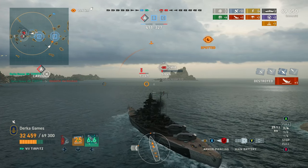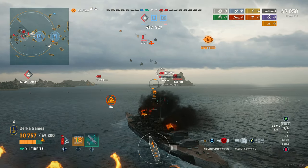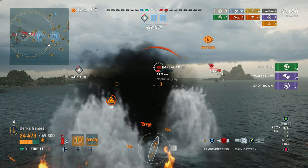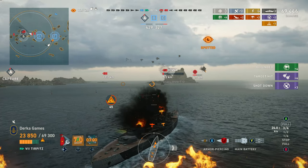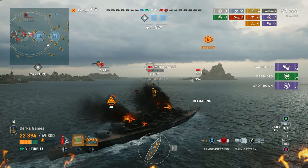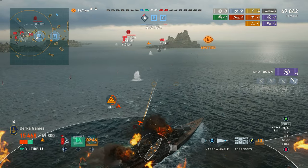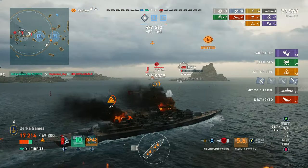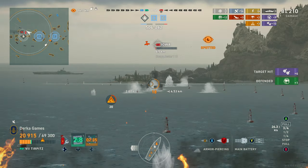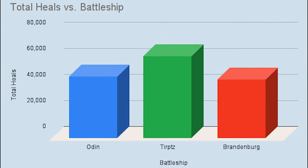These are the cold hard stats — objective information on how each ship performs in each category. Now for my opinion. These boats are very, very similar, but at the same time quite different. My overall picks are: number one, Tirpitz; then Odin; and finally Brandenburg. Considering their very nature as tank-and-brawl battleships — up in your face with secondaries, torpedoes, and the like — having a lower HP amount is a detriment. Tirpitz is the clear winner here: 10k more health to start with, and heals that are way more effective. Five heals are good for 63,000 health on Tirpitz — compare that to her little brothers.